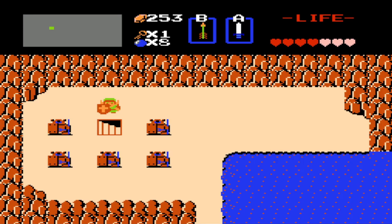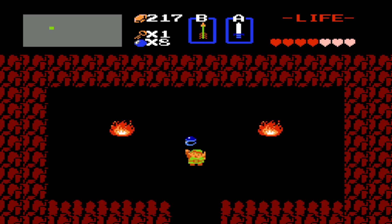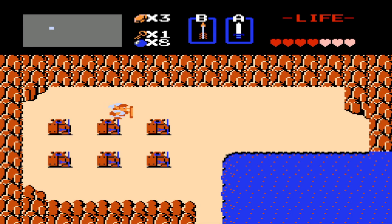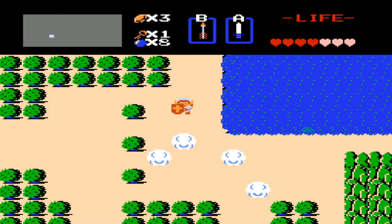Hey guys, welcome back to the channel. We're going to be continuing on with The Legend of Zelda on the NES. In the previous episode we completed the first dungeon, got the candle, the arrows and the bow, a bunch of hearts and stuff. Now we're going to be moving on to the next dungeon, but first we're entering the shop to collect the ring for 250 rubies, which is going to turn us from green to white and give us increased defense. It's a bit expensive but it prevents us from dying — pretty good bargain.